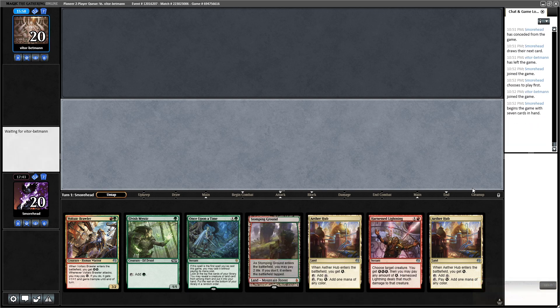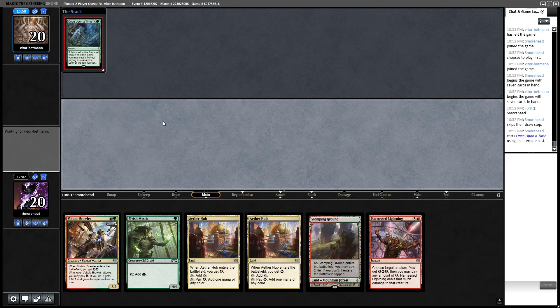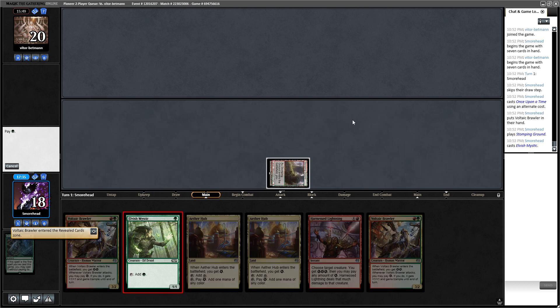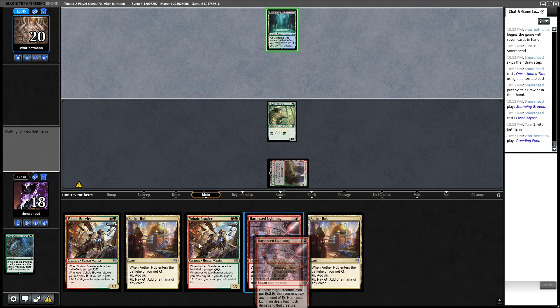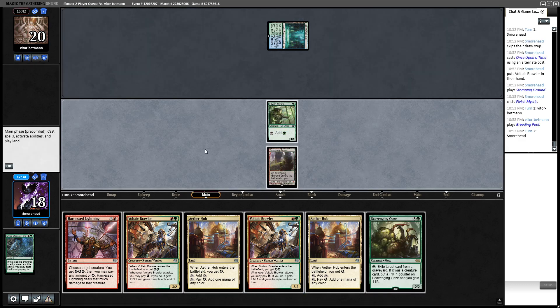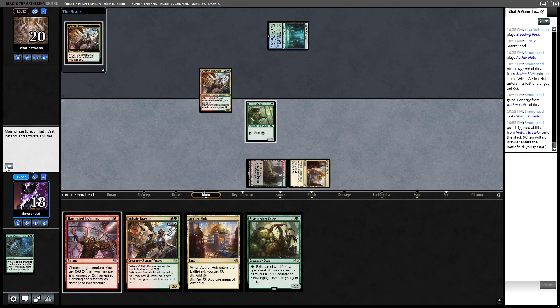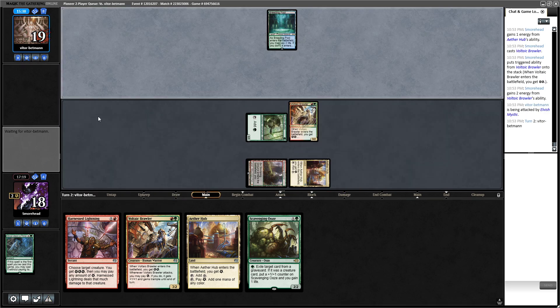We'll keep this hand — it's dope. Once Upon a Time, we'll take another brawler. We have a plan — it's a pretty fast plan. Great draw — next turn we get to go double two-drop. Let's get in at our opponent. Take one.